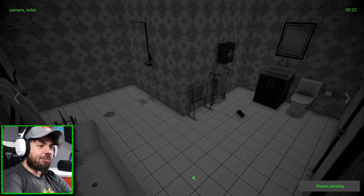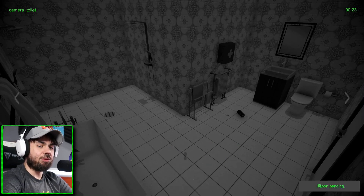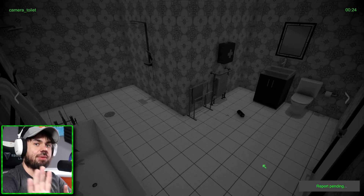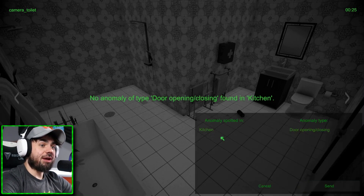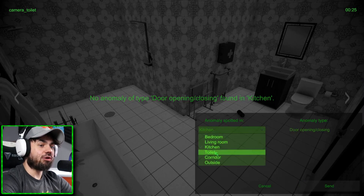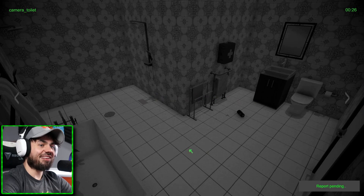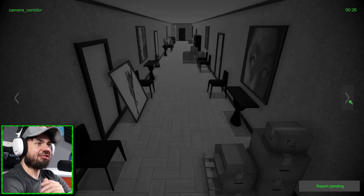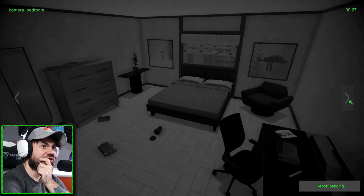I saw something. There's a ghost thing in the bathroom - we have a ghost in the bathroom! I've got a report pending. Everybody calm down, it's gonna be fine. Maybe the door was supposed to be open in the kitchen. Let's go to the bathroom - the toilet. Definitely a ghost. I see it. That's a ghost. Okay, let's keep looking. What looks different here?